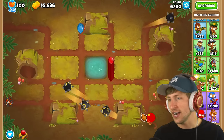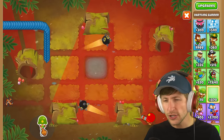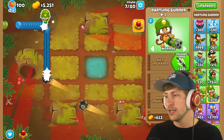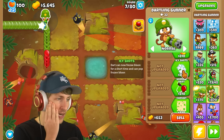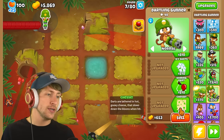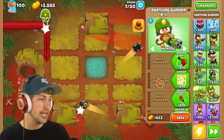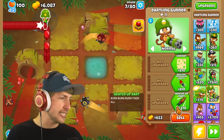Wait, they're all just firing that way and I can't lock it, which is really weird. Let's take a look at some of these Dartling Gunners. We can get fire darts, icy shots, cheese — darts are lathered in hot gooey cheese that slows down the balloons when hit — balloon propelled darts, and then heat-it-up darts.